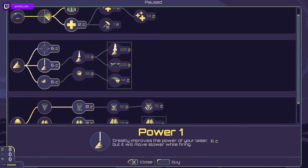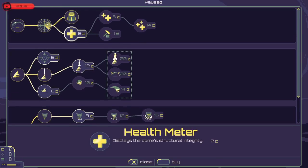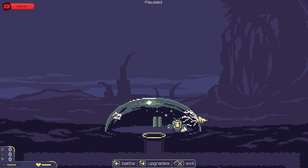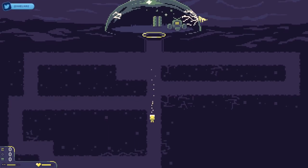So I think now is a good time to upgrade laser kill speed - this is how quickly the laser kills something - I'll snag that. We can grab this one too, which just shows how much health our dome has in the bottom left there. And there are ways to repair your dome, that's why I haven't been super worried about taking the hits.